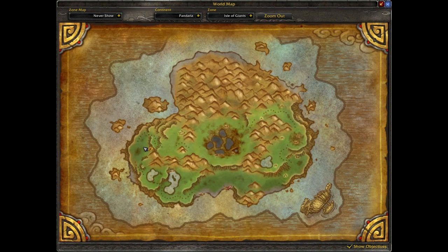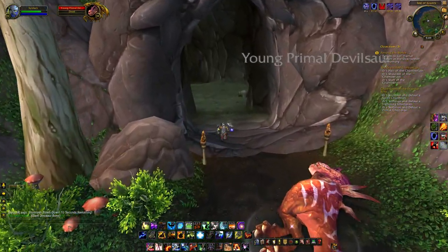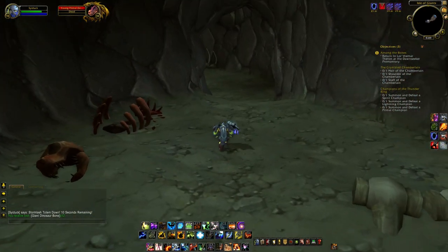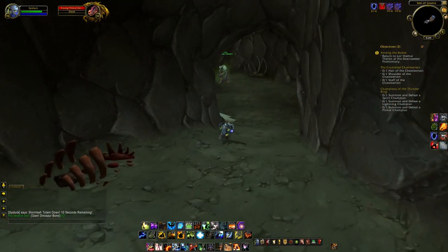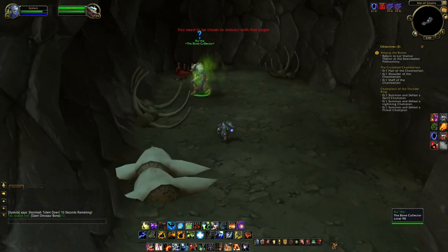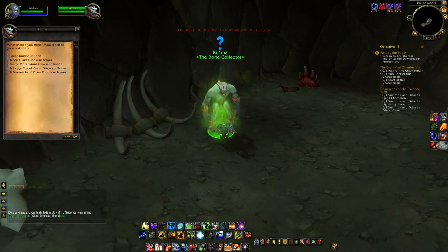As you can see where I am, on the left hand side of the island there'll be a cave. If we head inside this cave, at the back there'll be an NPC called the Bone Collector. He wants bones — specifically giant dinosaur bones, which drop from any mob on the island that is a dinosaur or turns into a dinosaur.